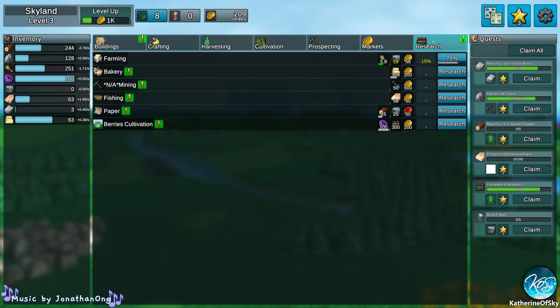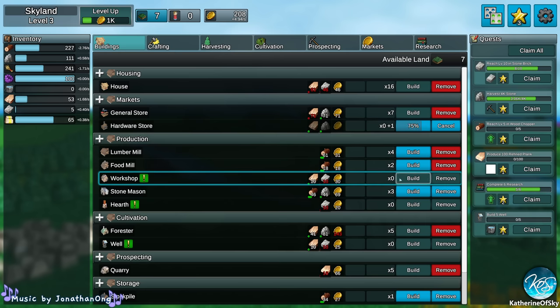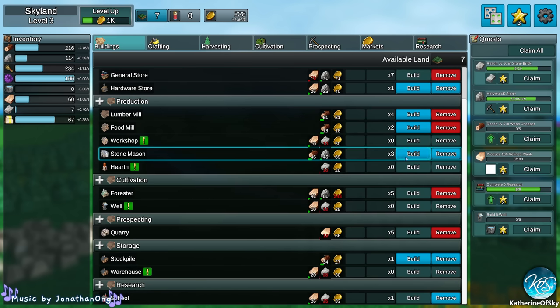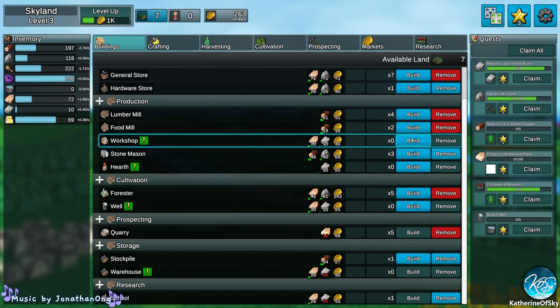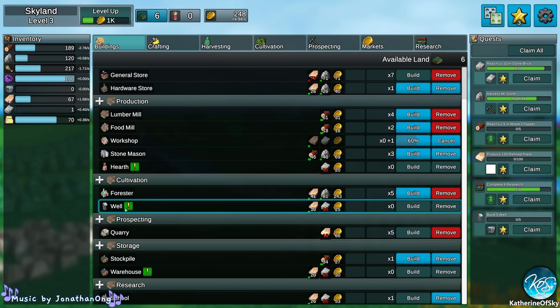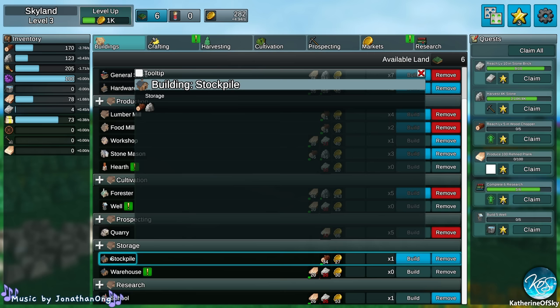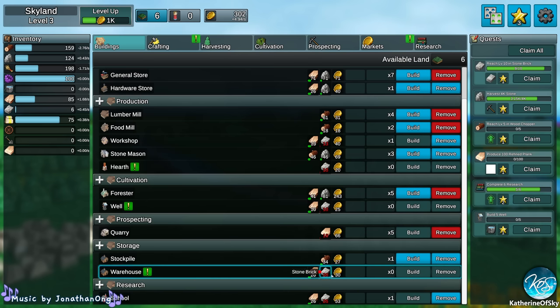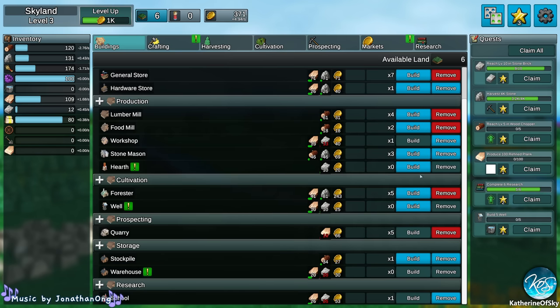We got a bakery and a hearth — excellent! This is many buildings. Let's build a hardware store since we can. The workshop is not ready to build yet. A hearth: production of fire. I like this — we're producing fire. Let me show the stockpile: storage of logs and rocks. Warehouse stores pretty much everything else. That's good to know. The interface could be a little bit less transparent — makes your eyes go a bit buggy — but it's pretty good that it tells us what it stores.